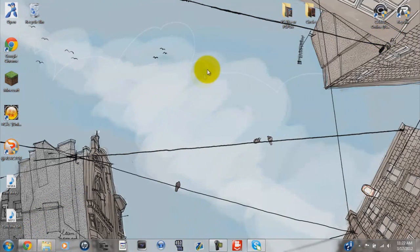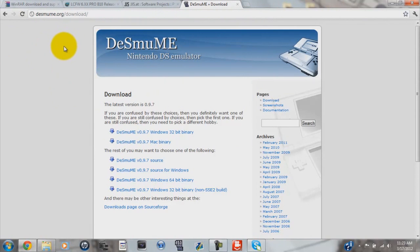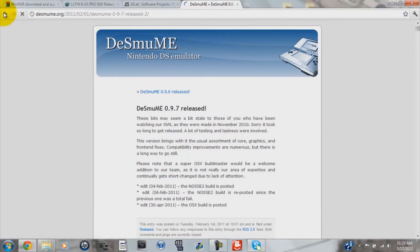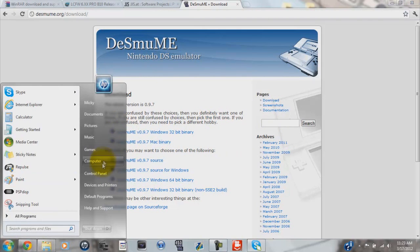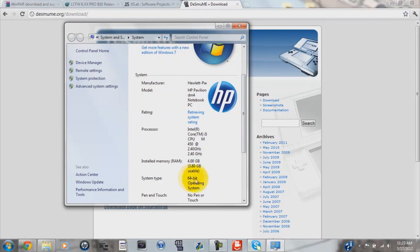Next will be the DeSmuME emulator for your computer. If you already have it you can skip this part. I'll give you the link in the description for where to download DeSmuME. Don't click on the first big button because that doesn't do anything — you'll have to click on 'Download' to the right. From there click the first option; if you have 64-bit you can choose that one. To check, go to Start Menu, right-click Computer, go to Properties, and you should see it right there — 64-bit operating system.